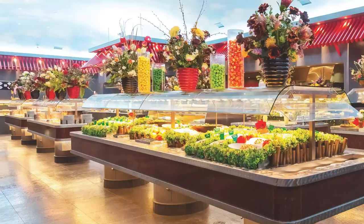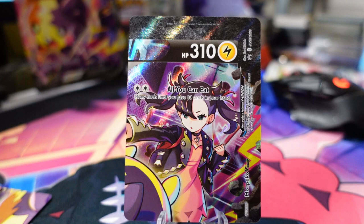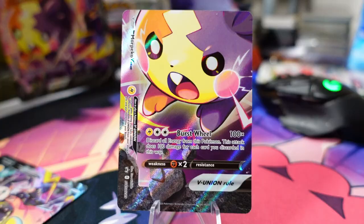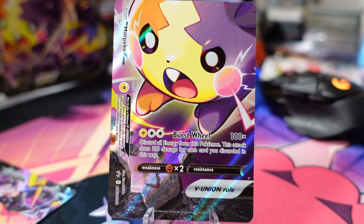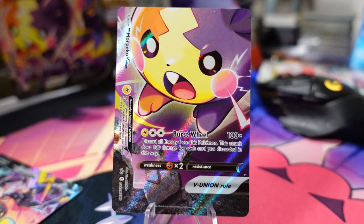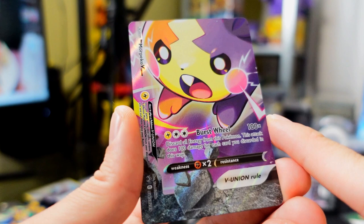Next we have the attack All You Can Eat — it costs two colorless energies and lets you draw cards until you have 10 cards in your hand, which is an absolutely absurd attack. Then there's Burst Wheel: one electric energy and two colorless, 100 damage times the number of energies discarded. That's 300 damage if it's three regular energies, or 280 with one electric and one double turbo energy — a really strong attack that can one-KO most V-Stars.